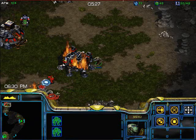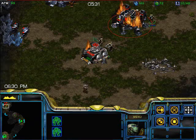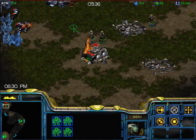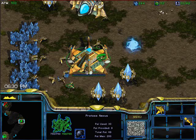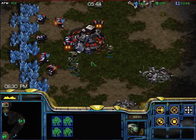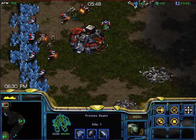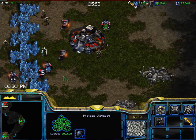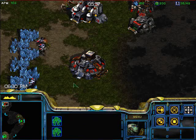I'm about to destroy his last barracks so there's really nothing this computer's going to do against me. You may not always notice, but right now did you see the gateway pop up? I was using my hotkeys — 5 and 6 — to go back to my gateways and continue building zealots: 5Z for gateway one zealot, 6Z for gateway two zealot. That's very important so you can keep watching the battle while still producing units.